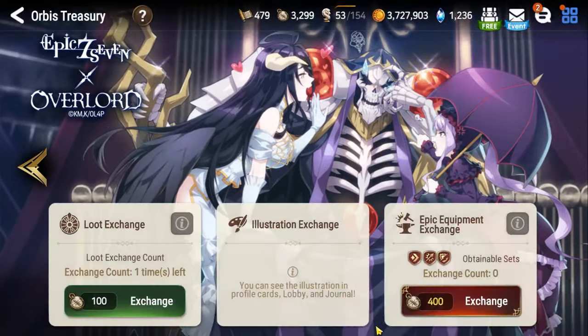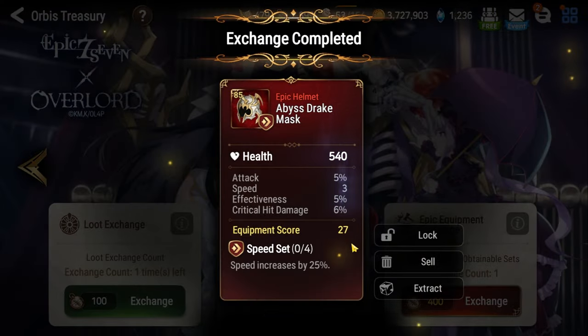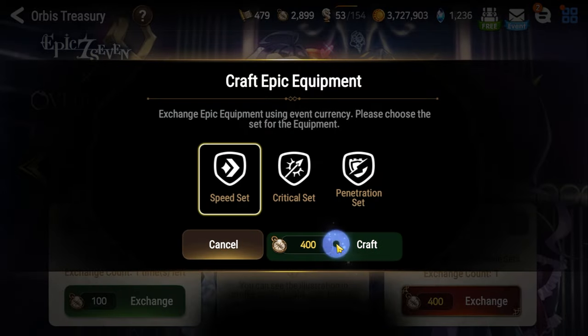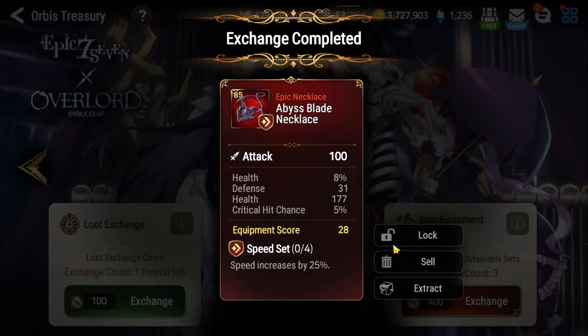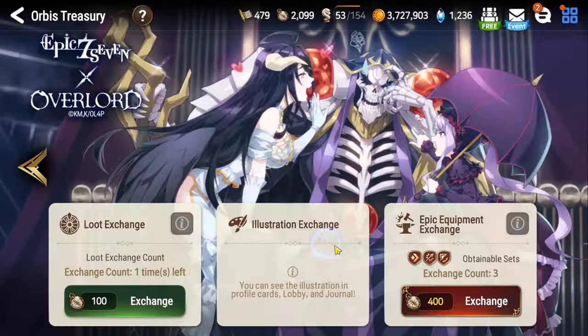Epic Equipment Exchange is the real moneymaker of this event. This is currently the best event in the game's history for farming end-game gear and helping you catch up quickly. Use all of the stamina you get daily and the leaves in your account to farm points and pick up some sweet loot. If you're unsure which level to farm, I suggest Eerie Underground Ruins, as the currency you get from it lets you purchase items of the speed set, which is the universally best set in the game for most characters.